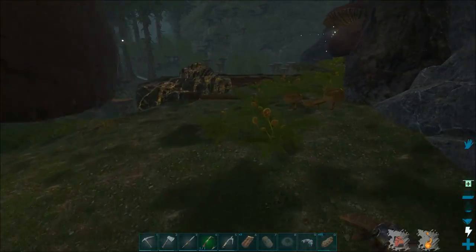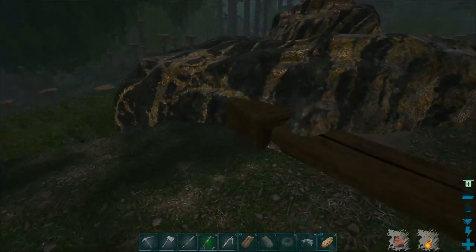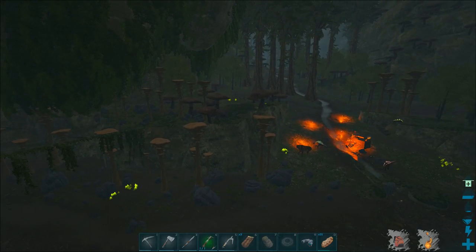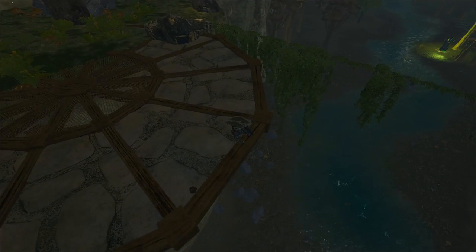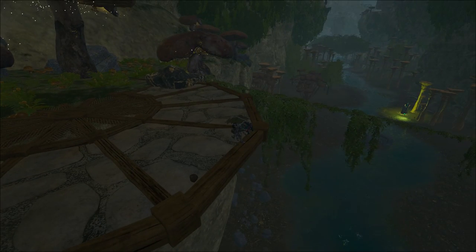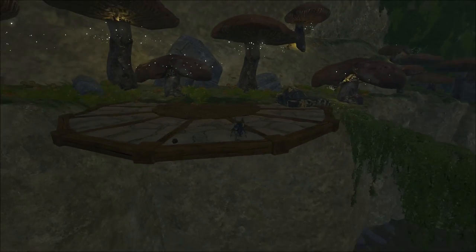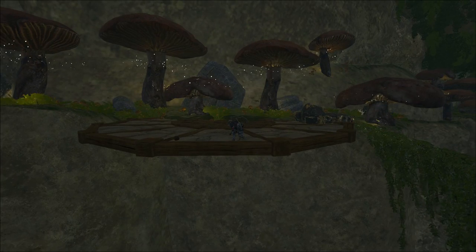I want to do some building on these cliff platforms — I think that could be pretty cool. We've got it clipping through the ground here, which is whatever. It does look very nice — I like the idea of them, I just don't know how practical they are. Like if you were to put an elevator down there, unless it's a metal elevator that you can remote control, it just seems like a massive waste of time.